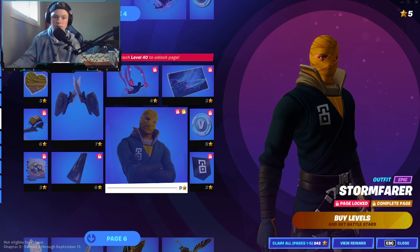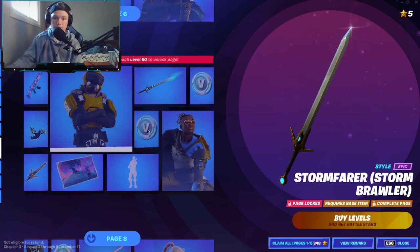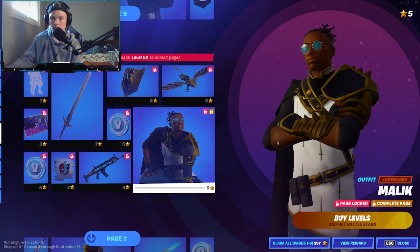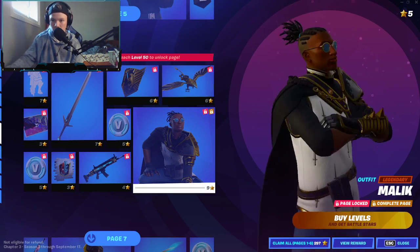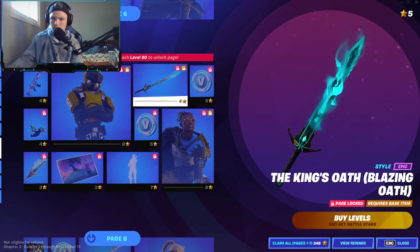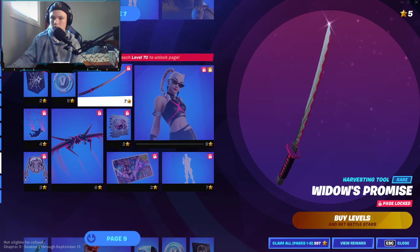That's what everybody else is saying — he's gonna come to the item shop. But that's a pretty cool pickaxe; it comes with Malik, or Maliki, or whatever his name is. And there's a katana.